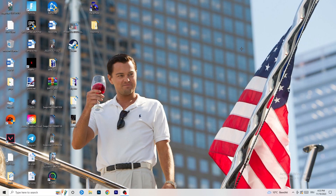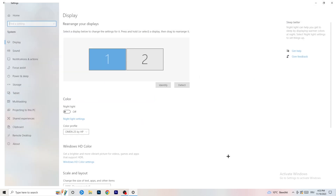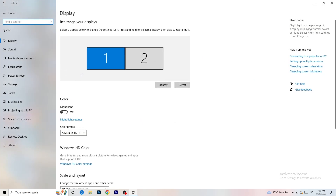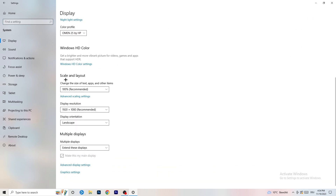Next, go to the bottom-left corner of your screen or press the Windows key on your keyboard and click on Settings. Go to System, then Display. Do the same thing here as in the control panel — identify which monitor you're playing games on. Go to Color Profile and make sure it matches what you're using, then go to Scale and Layout and set text and app size to 100% as recommended. Set the resolution to match what you're using in-game.